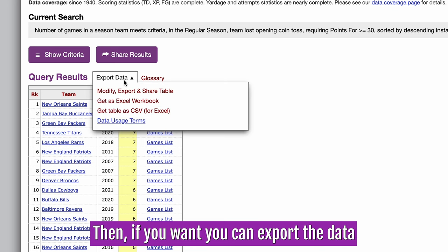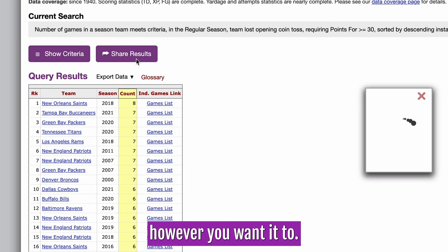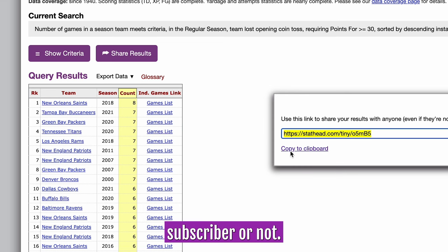Then, if you want, you can export the data and have the table show however you want it to. You can also share results, and the link you share will be able to be viewed by anyone, whether they're a StatHead subscriber or not.